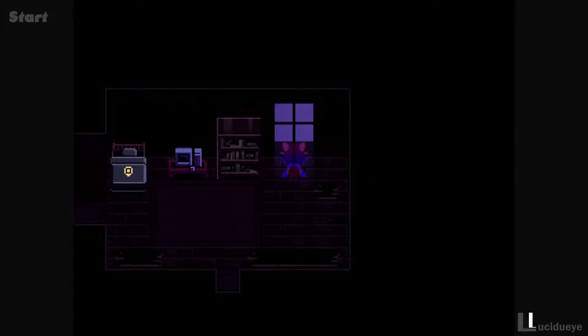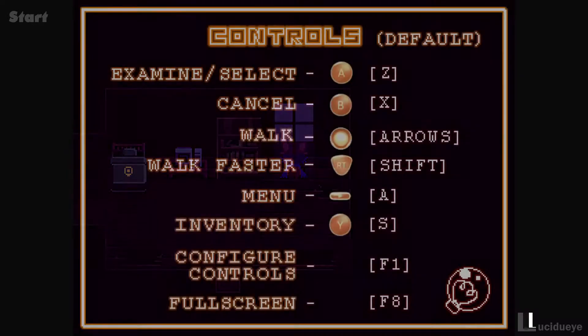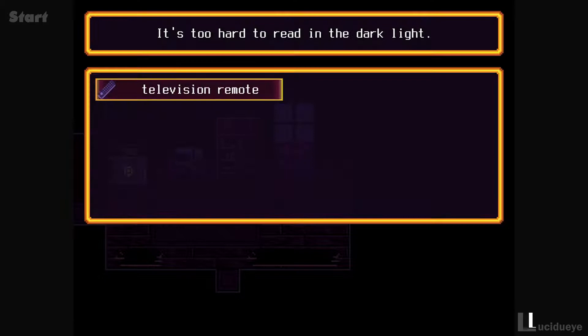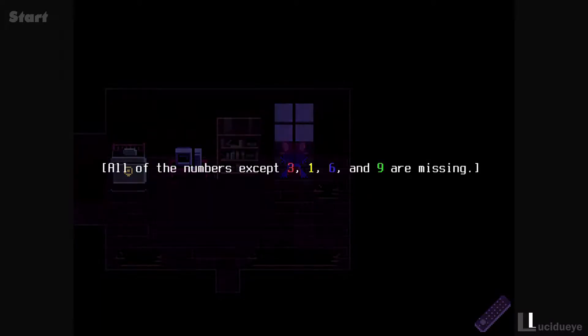A soft cooling light trickles through the window. In the faint light, Niko can glimpse the face of the remote. All the numbers except three, one, six, and nine are missing - they're marked in bright colors. It's hard to read in the dark light. So I'm going to open up notes on my phone: three, one, six, and nine.